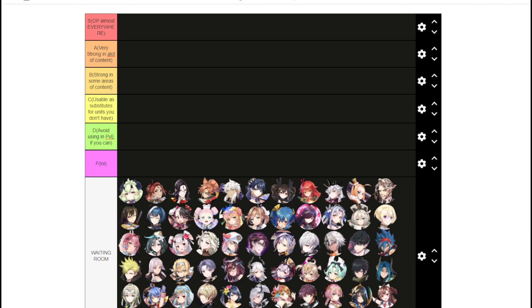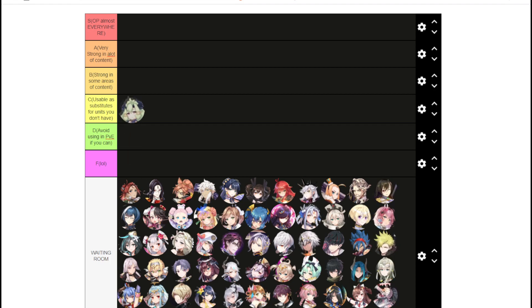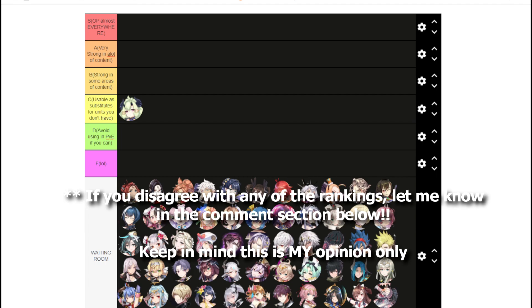Starting with Alencia, I'm going to put her in C tier. She's not really a D or F — she's okay as a substitute. You're not going to really take her as a primary DPS, Defense Breaker, or Stripper, but she can do it in Hell Raid. She can be used as a Defense Breaker on some bosses. Not terrible, but not the best.